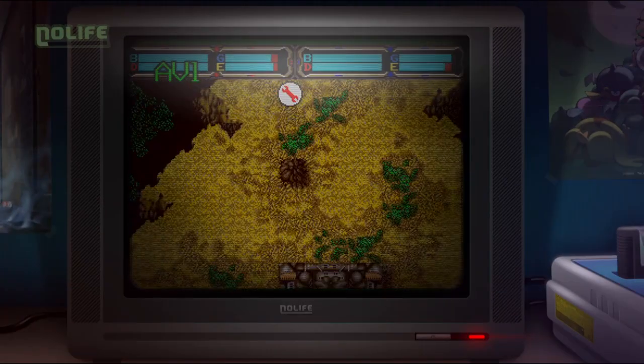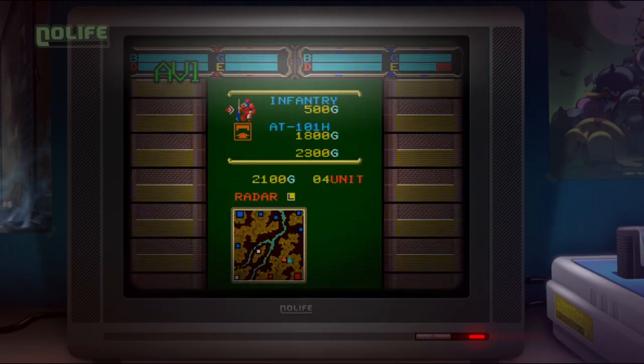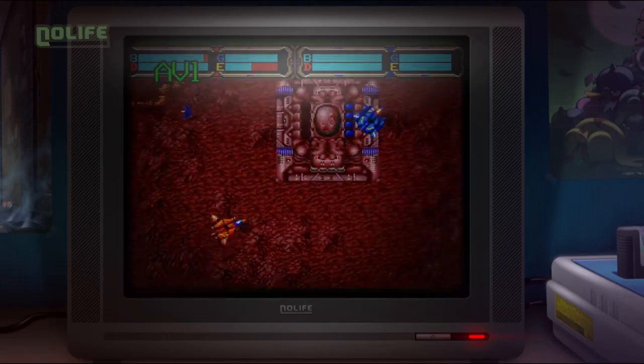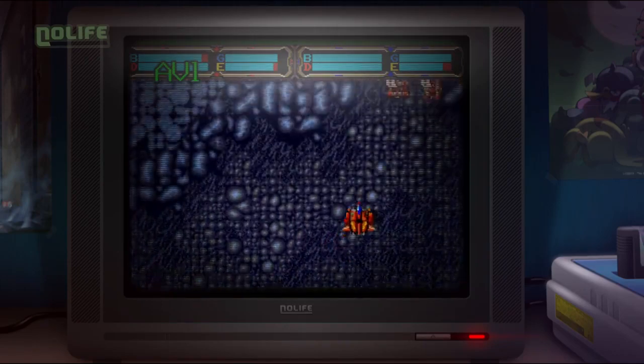When it comes to the origin of the real-time strategy genre, historians of video games generally point to three precursors: The Ancient Art of War, by Brøderbund, in 1984; Dune 2, The Battle for Arrakis, by Westwood, in 1992.